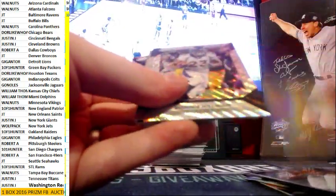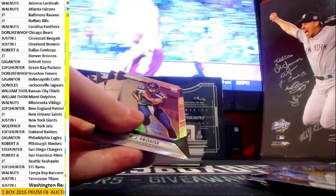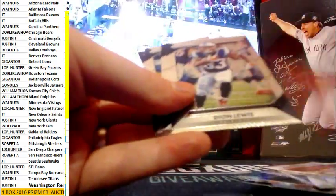TJ pro size 2.99. Next auto is hiding pretty good. Ronnie Hillman, 1.49 on those. Jared Goff prism rookie — all the rookies are prisms basically.